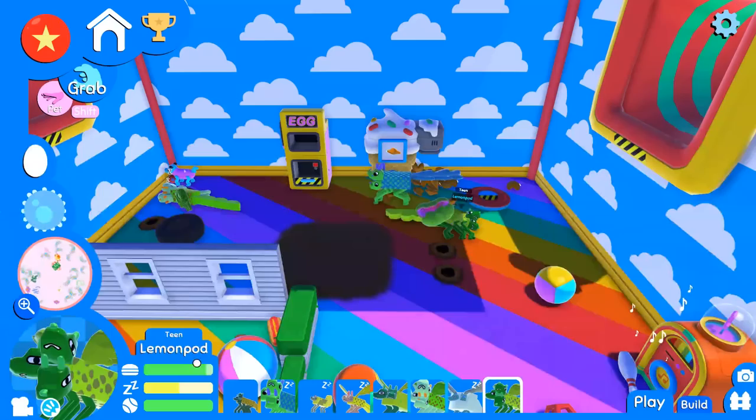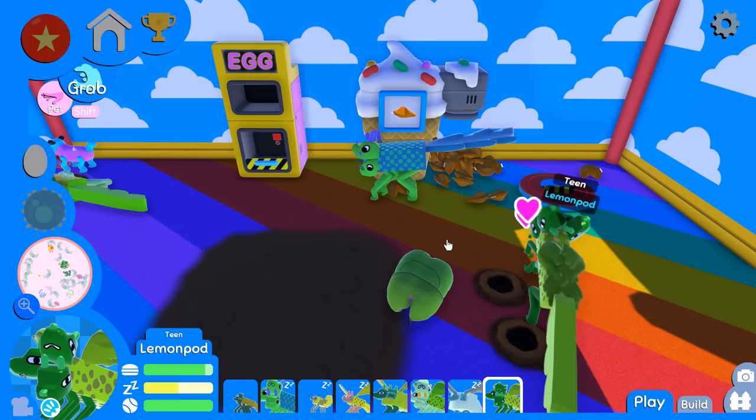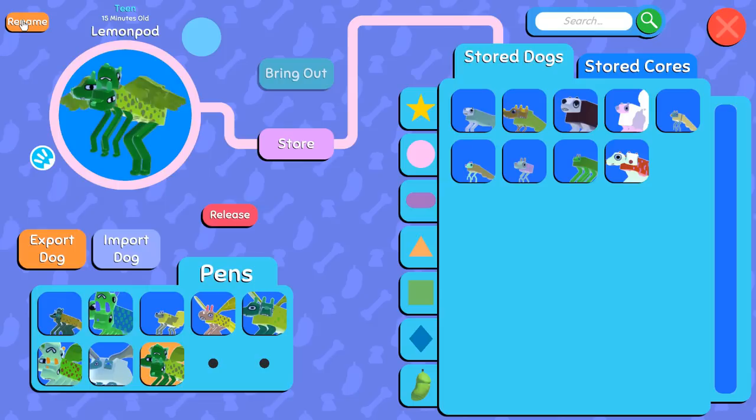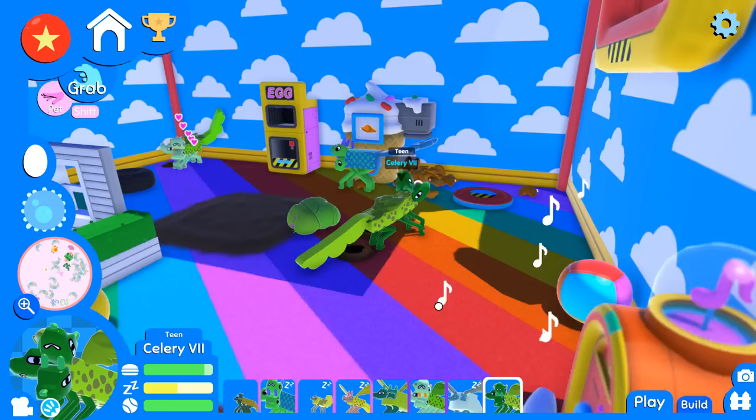Tail size is going up, wing size is going up - I'd love to see it. You know what, I feel like this is a sign. Celery the Sixth is getting old - that's it! We are gonna rename lemon pod to Celery the Seventh, because as cool as the name lemon pod is, there must always be a celery. And there we go - Celery the Seventh! I can't believe we've had the lineage going on that long.